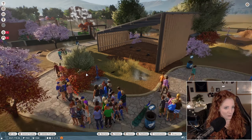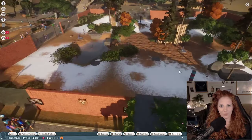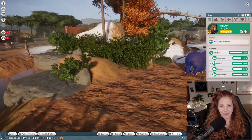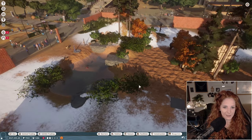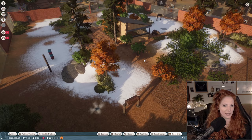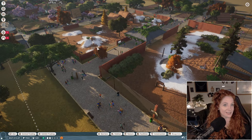Our third exhibit was the birds. This is the first exhibit where I built a little pool in and worked with terrain — I learned how to do that here and then went back and changed the previous exhibits as well.